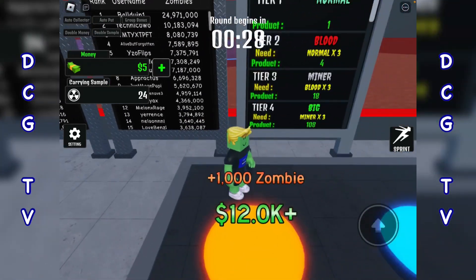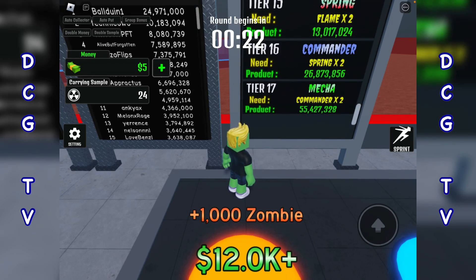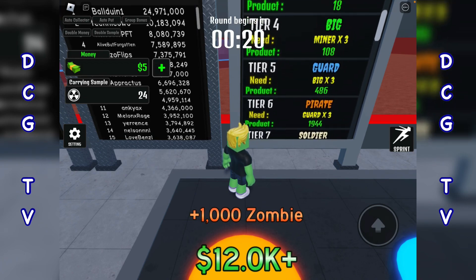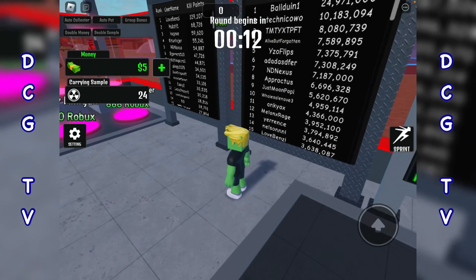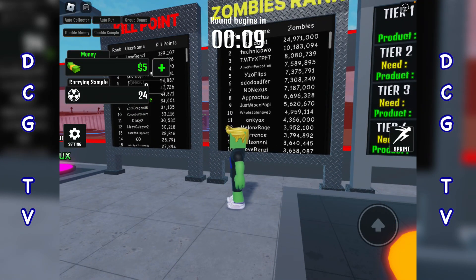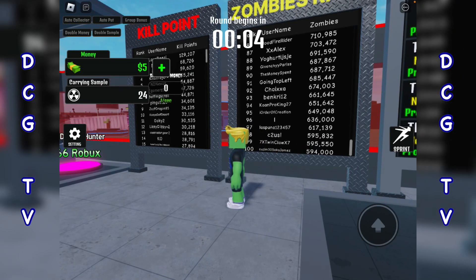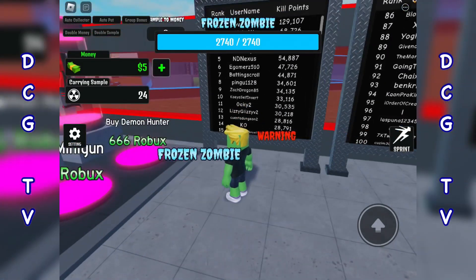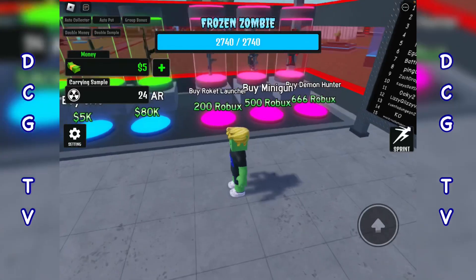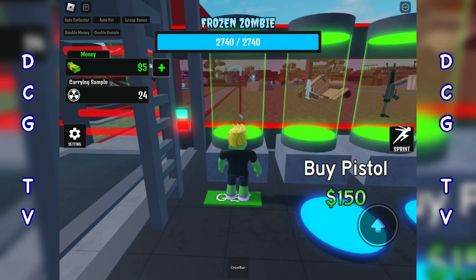Oh hang on, are those the tiers here? There are loads of zombies — tier 17, wow! So I've just got the second tier which is Blood. Okay, tier three — you need three Bloods for the next tier. And what we've got here... Zombies Rank, Zombies — oh my god, top 100 players. Some players have half a million zombies! Kill points... warning frozen — what on earth is going on in this game?